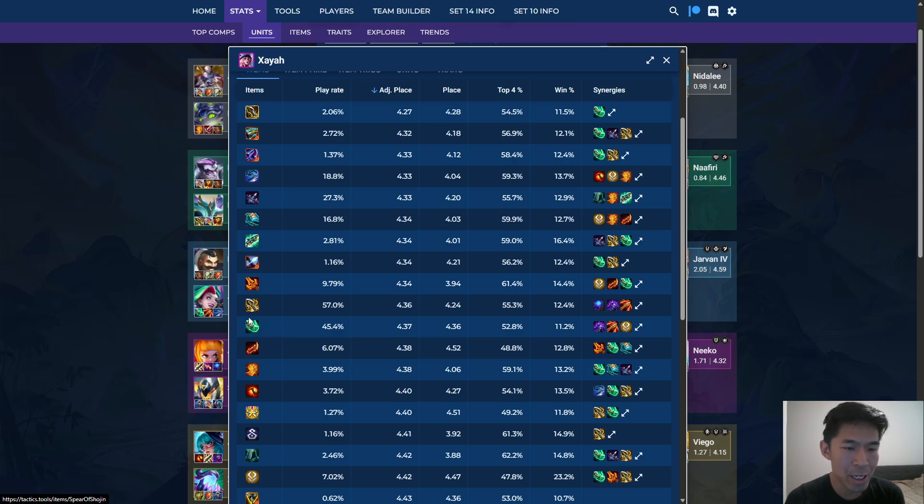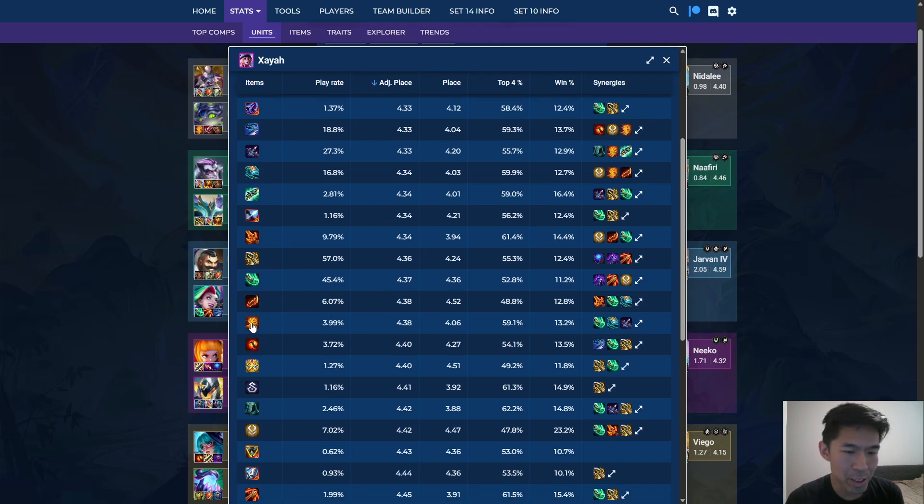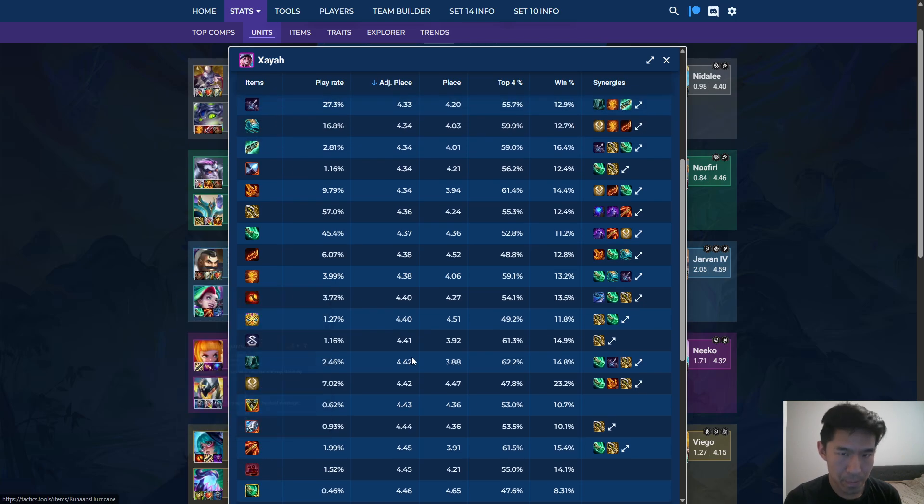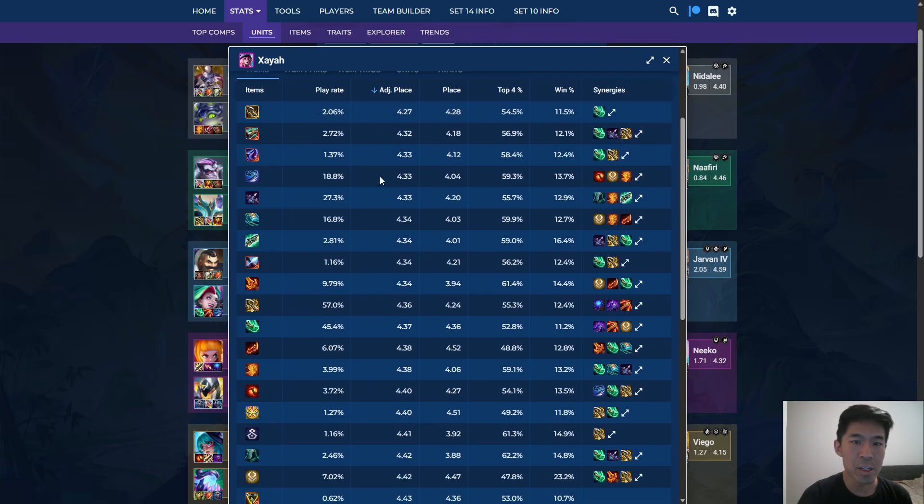Pretty much when you get around here, these items are kind of mid, and you can use them if you need to and you don't have the components for other things, but you would much rather have one of the top 7 items. But if you have to use one of these — or even like Quicksilver or Hurricane down here — if you can't get anything else, this is just generally going to be very safe. Another thing you should keep in mind is the play rate.